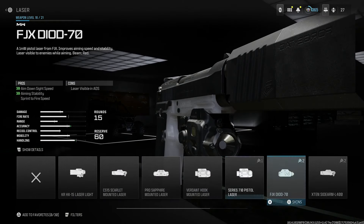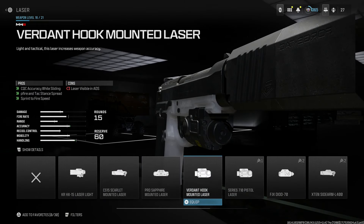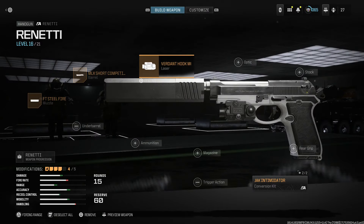For the laser, because we do have an extra attachment slot, we'll run a laser — the Verdant Hook Mounted Laser. This gives us CQC accuracy while sliding, hip fire tac stance spread, and sprint-to-fire speed. The con is that the laser is visible when ADS-ing. We'll go ahead and select that. For optic, we won't select one.